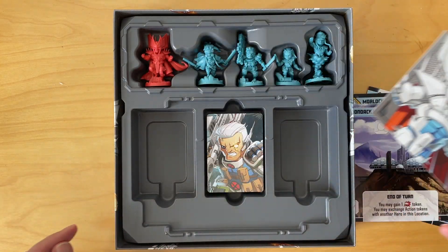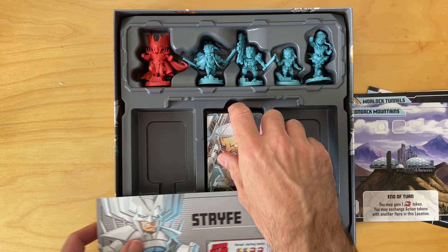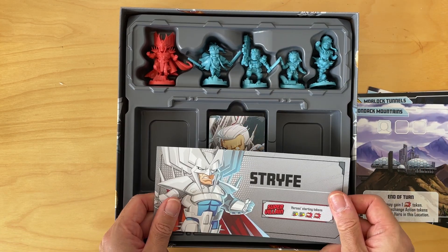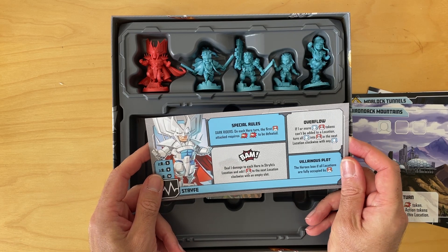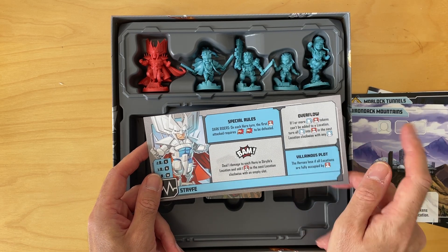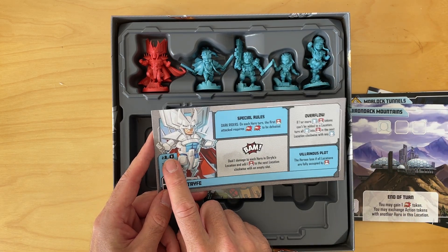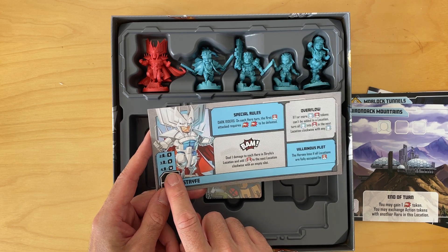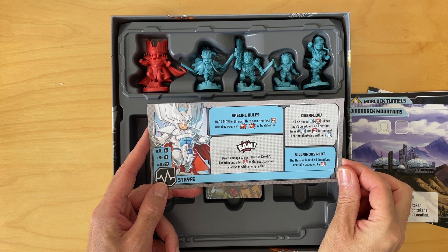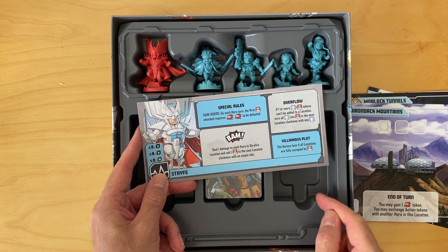We've got the Stryker villain with lots of space for cards. On each hero turn, the first thug attack requires two punches to be defeated — he's strong. Five health and up to twelve for four players, so he's quite big. For the last plot, heroes lose if all locations are fully occupied by thugs.